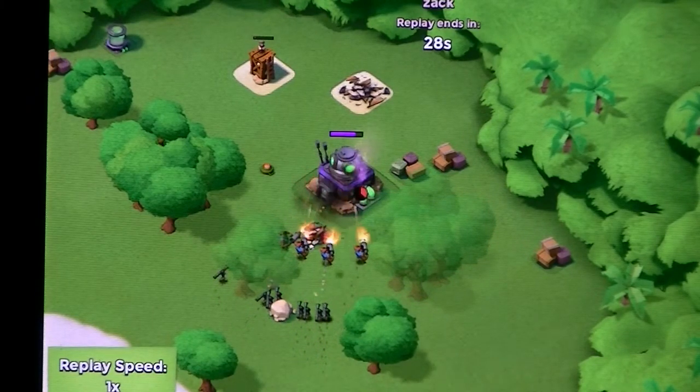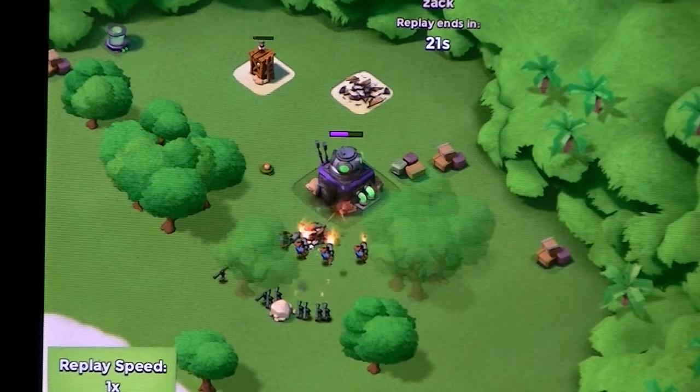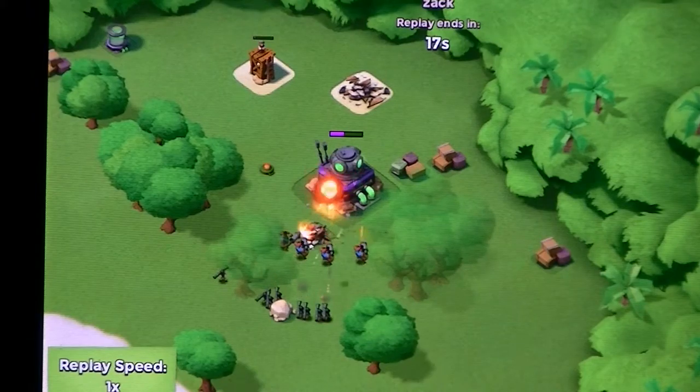That Zuka was going somewhere else but then directed back to HQ, so I threw a flare there just in case. And there we beat the base very easily.